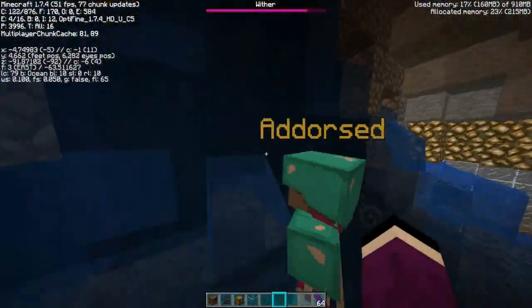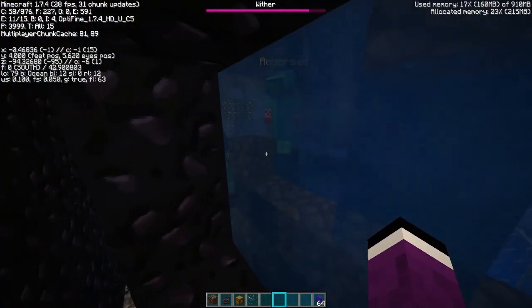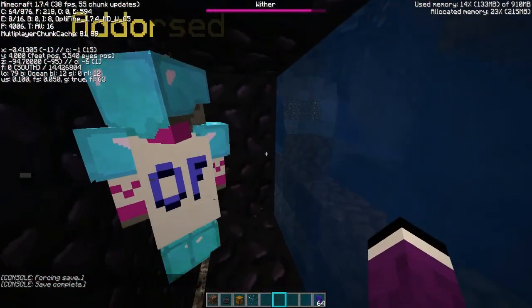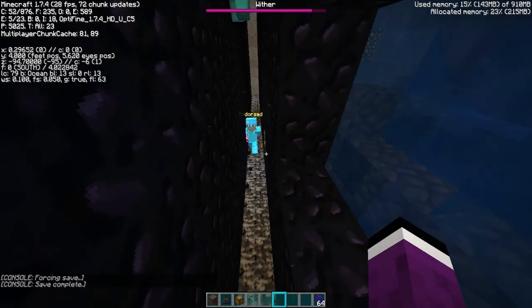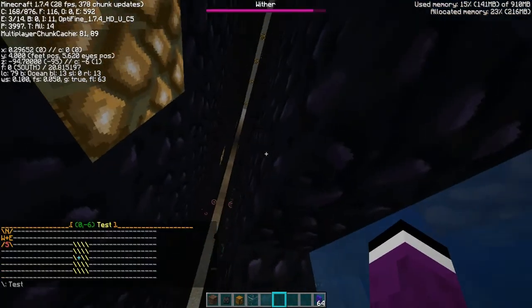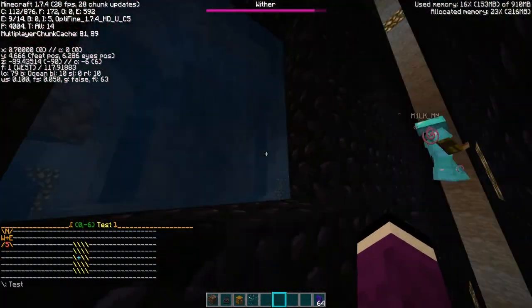Someone could enderpearl in there right here, but what are you going to do once you're here? You can climb through right here — but usually this is claimed so if you spawn another wither in the claimed area, you're out of luck. Or you can just be dying from it — I suck at raiding but you know.